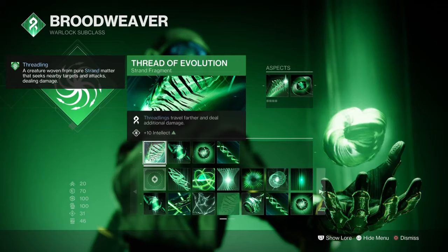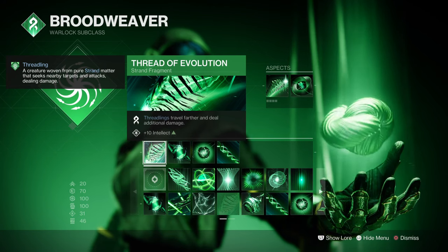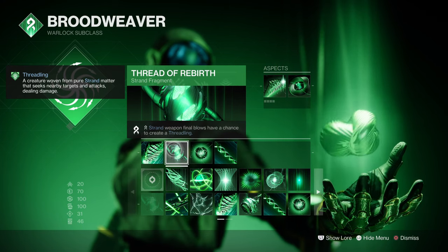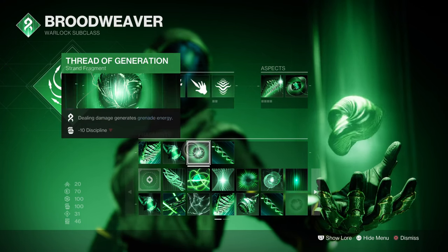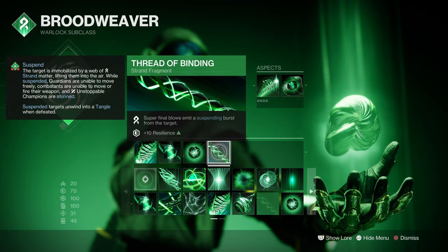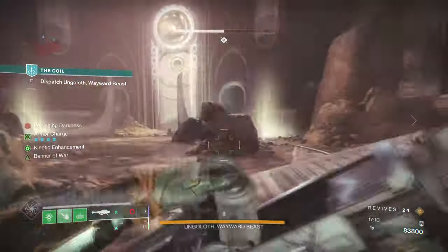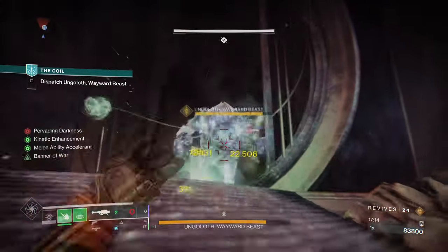Now for the Fragments: Thread of Evolution, which allows Threadlings to travel further and deal additional damage. Thread of Rebuff allows Strand weapons a chance to create Threadlings on kills. Threads of Generation where dealing damage generates grenade energy. And Thread of Binding where super kills cause targets nearby to be suspended. Thread of Evolution and Generation are two fragments that are gonna play a big part within how the build can function for longer.